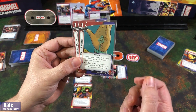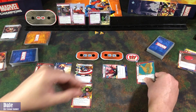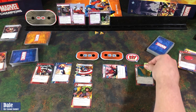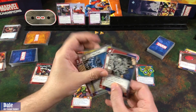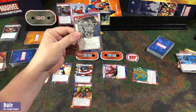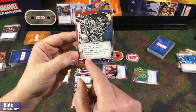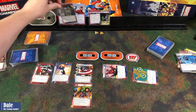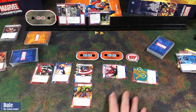We start by putting a Web Shooter in place — this will give us some hero resources to use, so we get three counters on that. Then I'm going to play Webbed Up with three resources plus one off the Web Shooter. In hero form, attach to an enemy; when the attached enemy would attack, discard Webbed Up instead, then stun that enemy. That locks Klaw's attack up for two rounds.